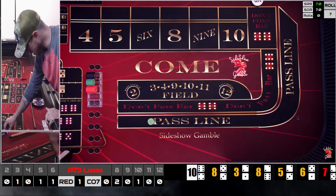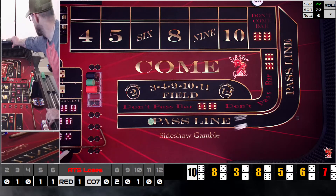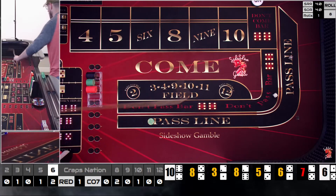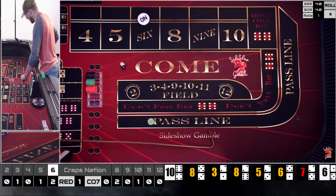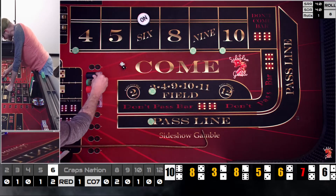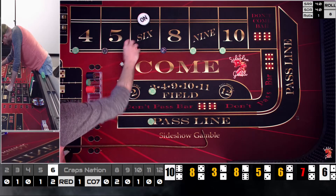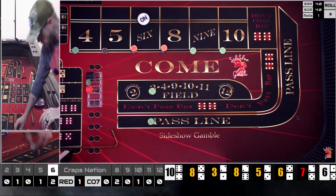Rolling 3-5/3-6 — don't freak out. It's a one-five mixer; we're out on the six. Now we go to two units on the four, nine, and ten; two units in the field; and everything goes up one level: $120 on the six and eight, $100 on the five. We need to stay here for two hits.